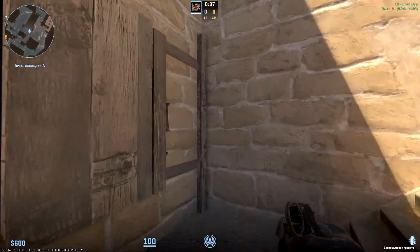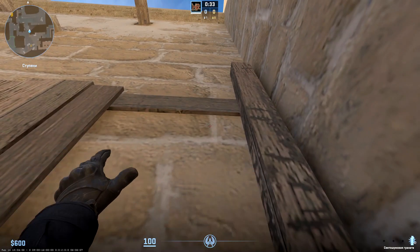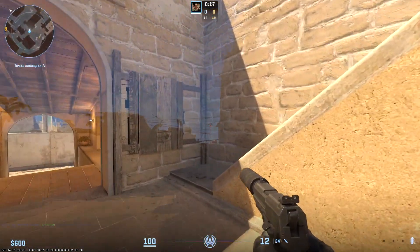Perfect flash for peeking from stairs — standard corner. Aim the left part of this bright strip on wall, under the plank, jump throw. This blinds almost all positions. Also you can peek under it and you will not be fully blinded.